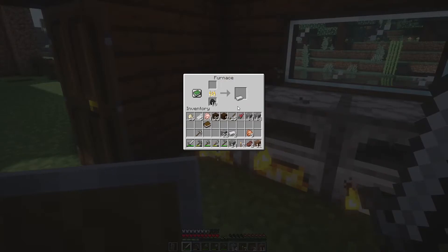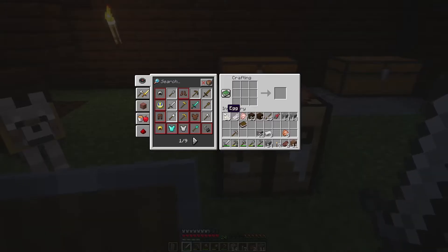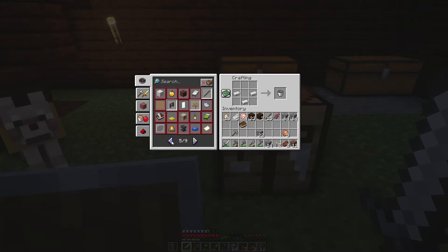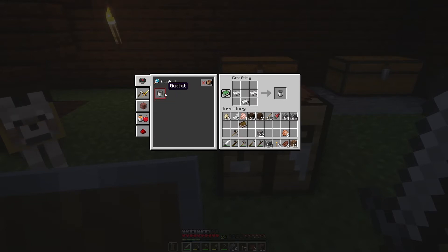You need three iron ingots. Place them like this in the crafting table and you will get a bucket. In this new series of Minecraft they have a cool feature where you can search what you can make — you can search for bucket and create it. It's pretty easy.